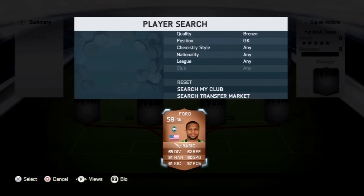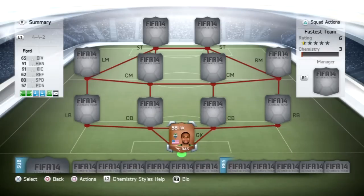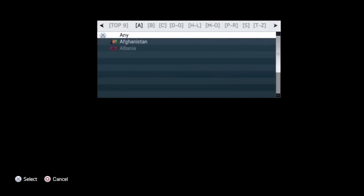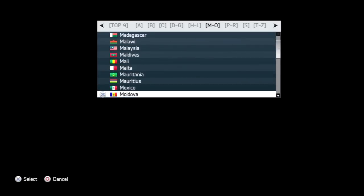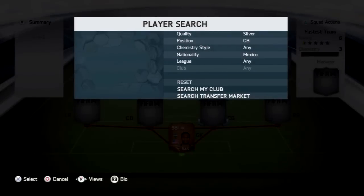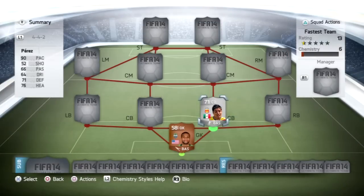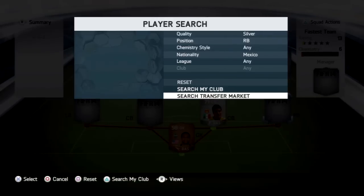Starting off in goal for the fastest team on FIFA 14 Ultimate Team is Ford, the goalkeeper from the MLS. He is a very quick keeper — by far the quickest reactions for a goalkeeper on the game with 80 speed, which is insane for a bronze keeper. At centre-back, we have Perez, the Mexican centre-back with 90 pace — that is absolutely monstrous.